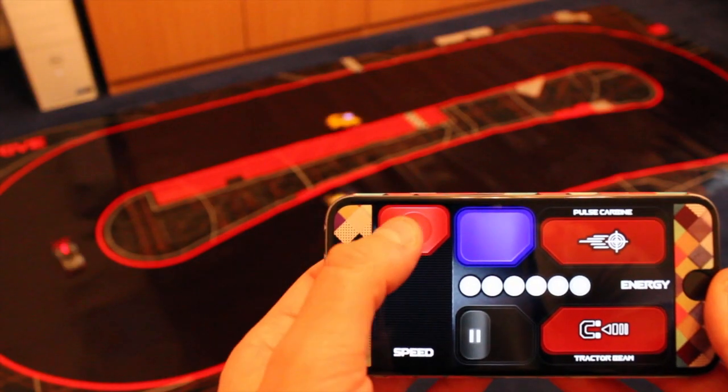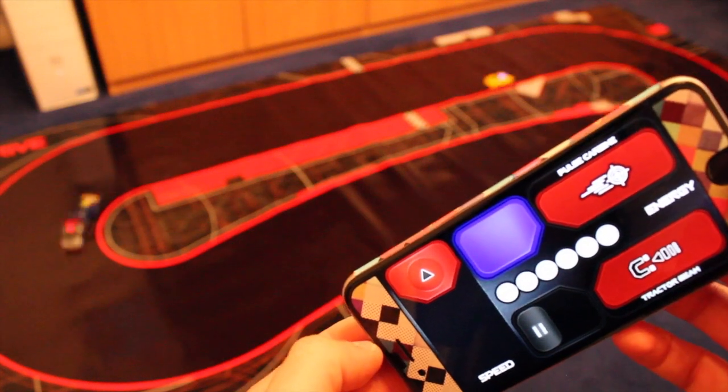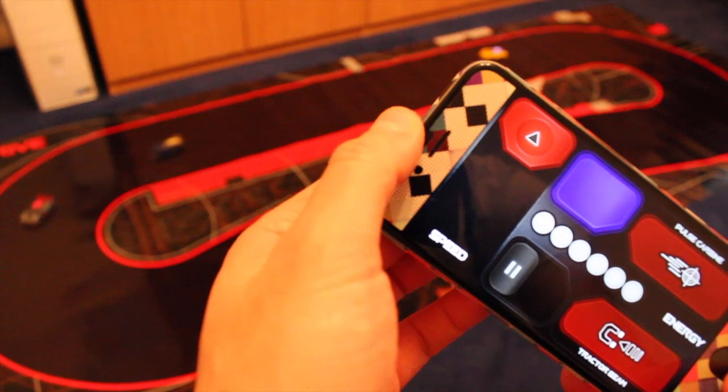During the race, you have two main controls. Speed, ranging from fast to slow — and as you see I'm controlling the yellow car there. And lane position, where tilting your phone to the left moves the car to the inside lane, and tilting to the right moves it further outside.